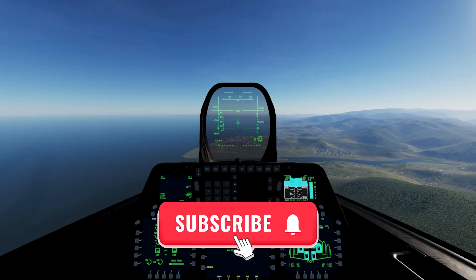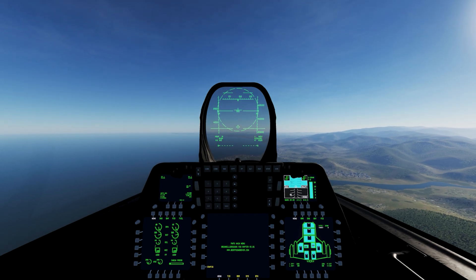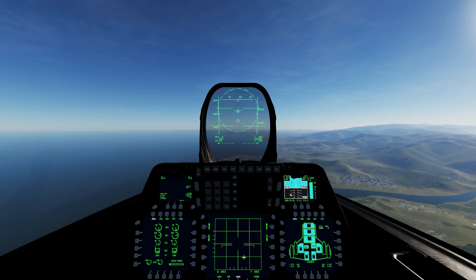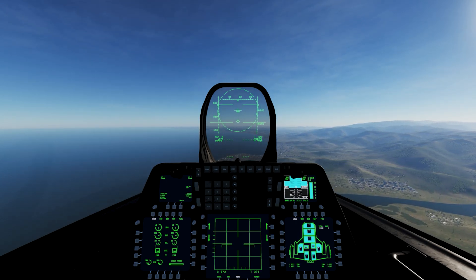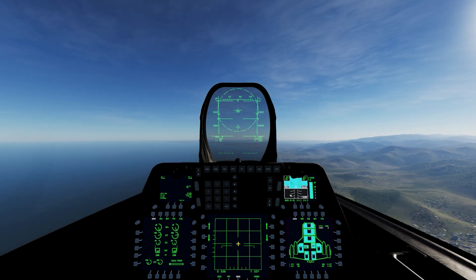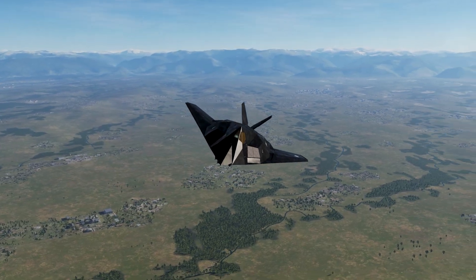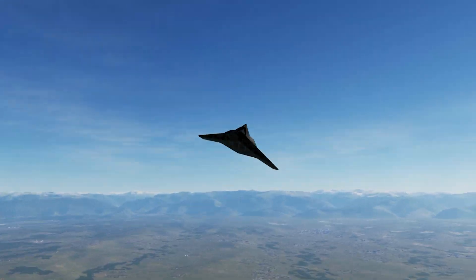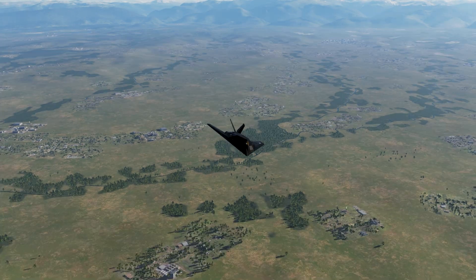Hello everyone, today we're in DCS World looking into the F-22 Raptor's detection capabilities — specifically how it can capture the radar signature of a stealthy target. We have the Nighthawk F-117A flying in the distance, which is a stealth bomber with similar stealth characteristics.